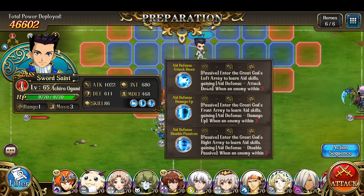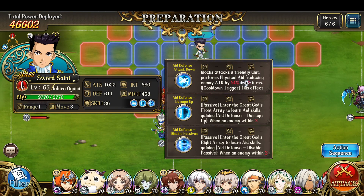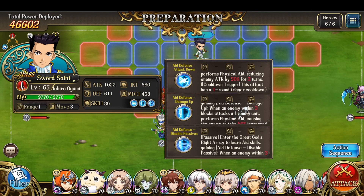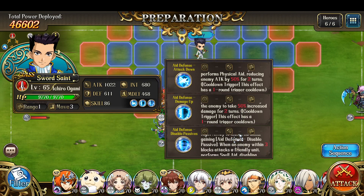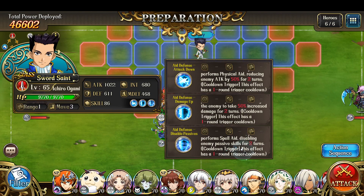Let's talk about the aid effects — you actually don't even need to rely on them now. But the first aid effect reduces the enemy's attack by 50% for two turns when the enemy attacks, with a one turn cooldown trigger. The second effect is that when an enemy within three blocks attacks a friendly unit, perform physical aid, causing the enemy to take 50% increased damage for two turns, with a one turn cooldown trigger. The third effect is when an enemy within three blocks attacks a friendly unit, perform spell aid, disabling the enemy's passive skills for two turns, with a one turn cooldown trigger.